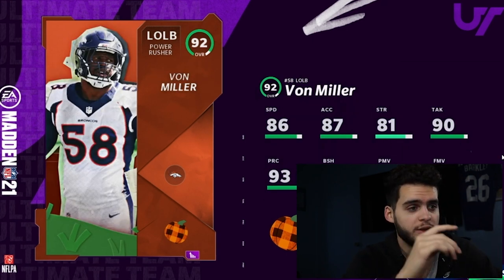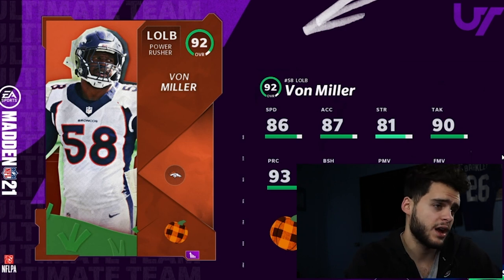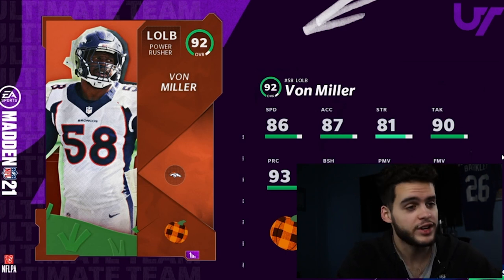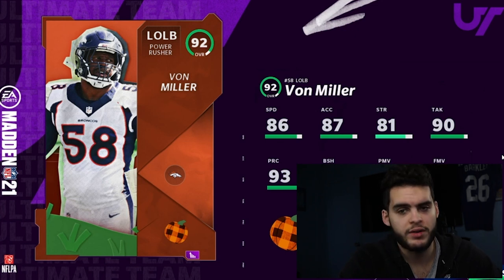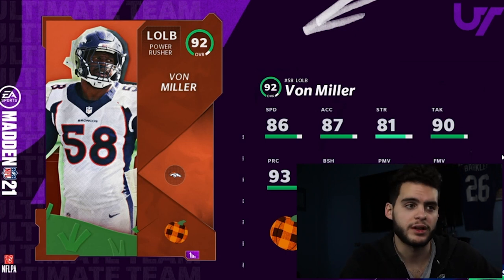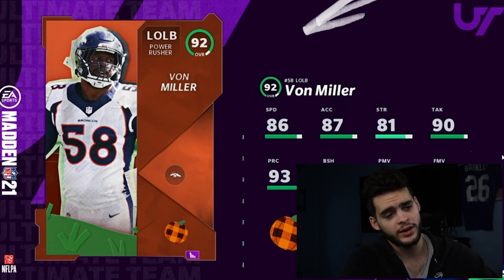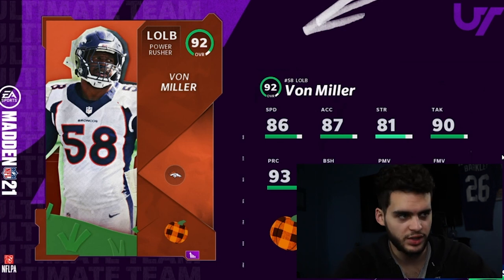Moving on to my number one, which you guys probably already knew: Von Miller. Von Miller is going to be an absolute stud. What separates Von Miller from Danielle Hunter is that block shed — he comes stock with it. That means I can focus on what he's good at rather than compensating. It's like when a receiver doesn't get the deep route-running threshold and you waste your chems compensating — Von Miller doesn't have that problem.